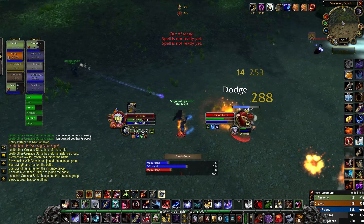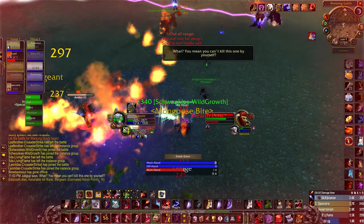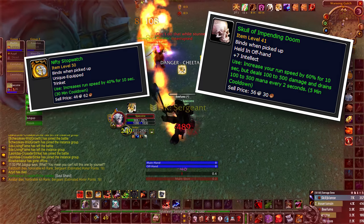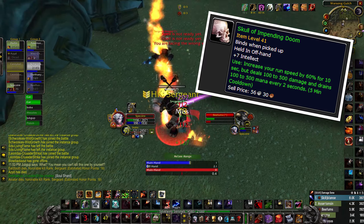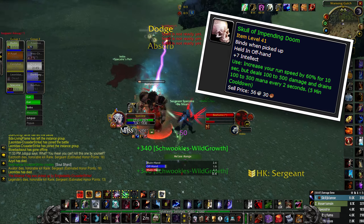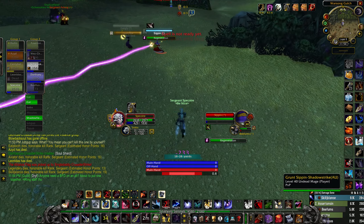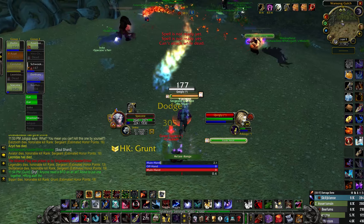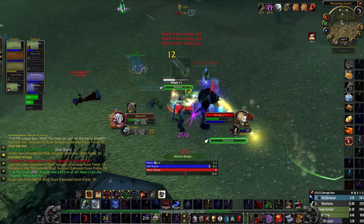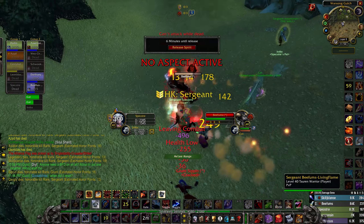I also couldn't really make a guide about vanilla PvP without mentioning consumables and items. With the launch of Phase 2 especially, we're entering the thick of things. Items like Nifty Stopwatch and Skull of Impending Doom are now available. Skull especially is a great item — more so because it deals damage to you. That damage can help us break out of sheeps and blinds if we see the CC coming and pop Skull in time. At the very least, you should consider investing in First Aid for bandages and Engineering for tools like stun grenades, which can be used as a poor man's kick to stun casters in your dead zone or to peel melee off yourself. This stuff is a bottomless well of discussion and not strictly related to Melee Hunter, so we'll leave it here.